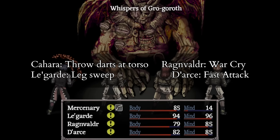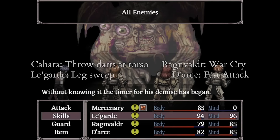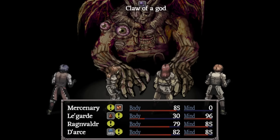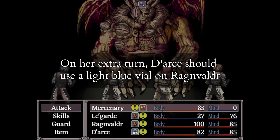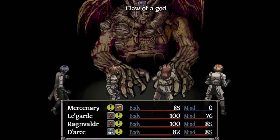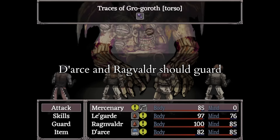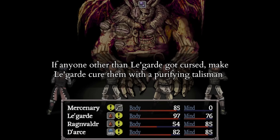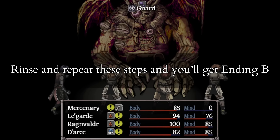On the first turn, Kahara should throw a poison dart at his torso, Lagarde should use Leg Sweep, Ragenvalder should use Warcry, and d'Arse should use Fast Attack. On every extra turn, d'Arse should use a Light Blue Vial on Ragenvalder. From the second turn onwards, Kahara should attack with the Purified Eastern Sword. Lagarde should either defend or use a Light Blue Vial on Kahara. D'Arse and Ragenvalder should defend. If Ragenvalder, Kahara, or d'Arse got hit by Whispers of Grogorath, have Lagarde cure them with a Purifying Talisman on turn two. Repeat this for a few rounds and you'll win the fight and get the ending!